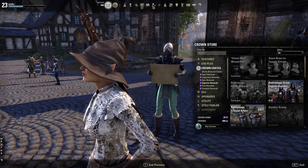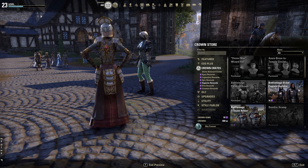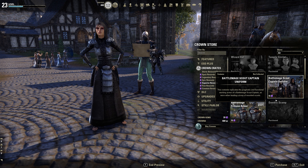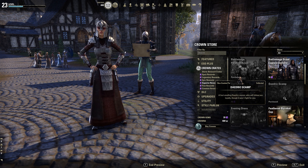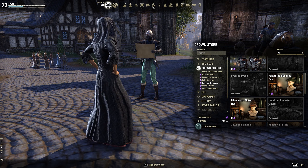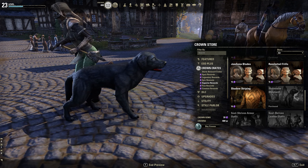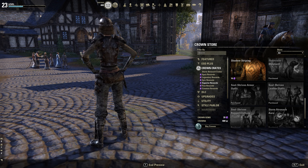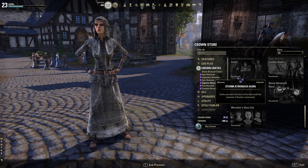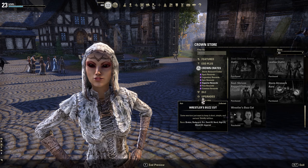Moving into superior rewards, you start getting outfits — this cool wizard hat thing which I got, a weird circlet, Battle Mage armor which has been discontinued, another Battle Mage armor in a different color, Daedra's Camp which I got but don't really want, and an evening dress which is pretty awesome. I got the lizard pet and the dog obviously — you saw me getting that one a couple of times. Soul Shriven comes in heavy armor, leather armor, and light armor versions. There's also the Storm Atronach Aura memento and a buzz cut hairstyle.